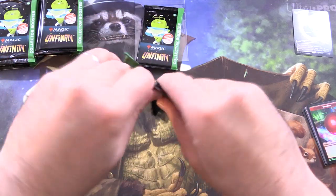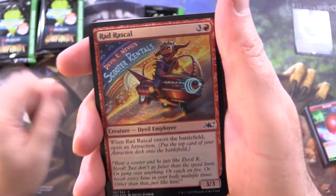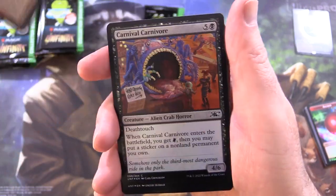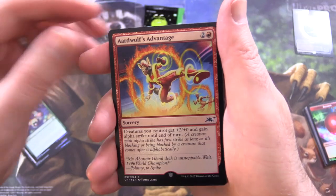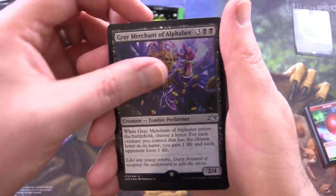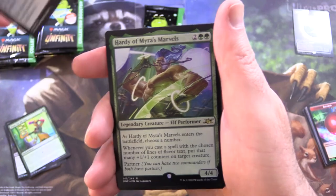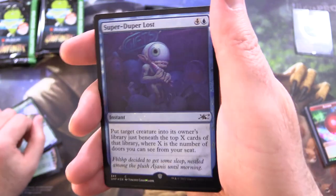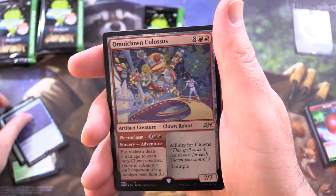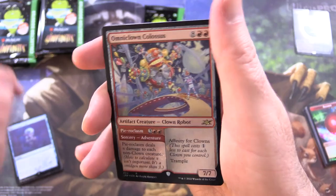On to the next pack here. So what are you thinking of the set? Did you actually draft this? They do have draft booster boxes — we'll be cracking one of those hopefully this weekend if I can fit it in. We've got Rad Rascal, Carnival Carnivore, Coming Attraction, Ardwolf's Advantage. Grey Merchant of Alphabet — that's a take on good old Gary. Done for the Day, Concession Stand, Hardy of Myra's Marvels. Super Duper Lost. Fibblethip — there he is. Omniclown Colossus — that looks like a regular foil maybe.